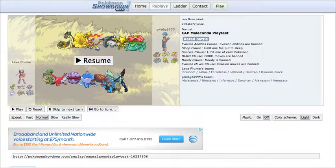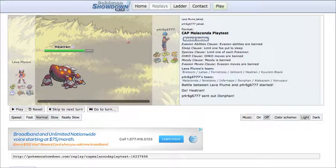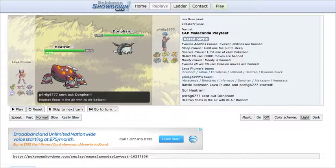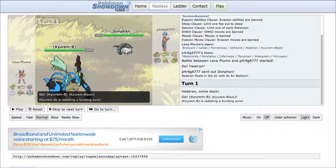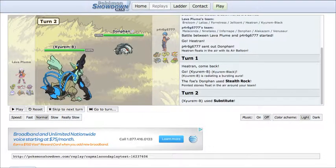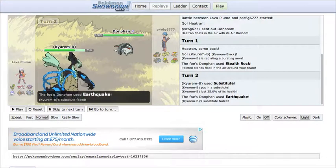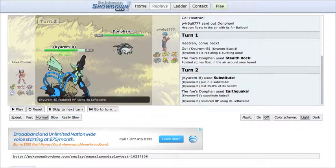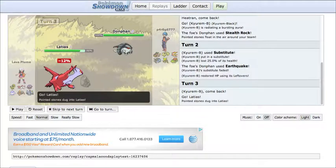This battle was very close — one of the closest I've had in a while. He leads with his Heatran and I lead with my Donphan. I decide to go right for Stealth Rocks, and he switches out to his Kyurem-Black, seeing this as an opportunity to set up. He uses Substitute. I make a risky move — stay in and go for the Earthquake. I figure I can take at least one Ice move because I have Sturdy on my Donphan, and then counterattack and do a lot of damage.